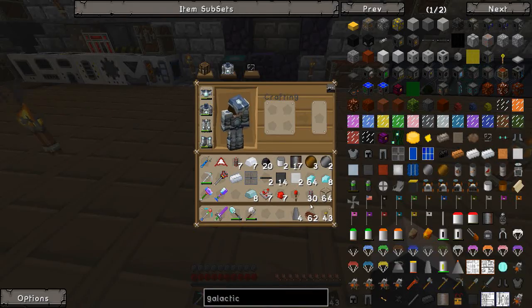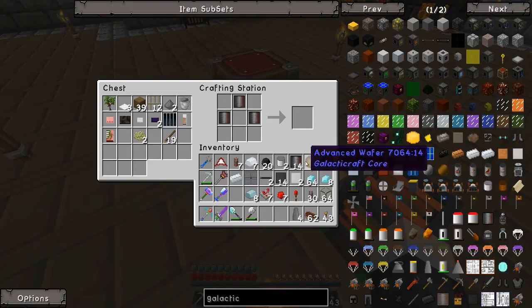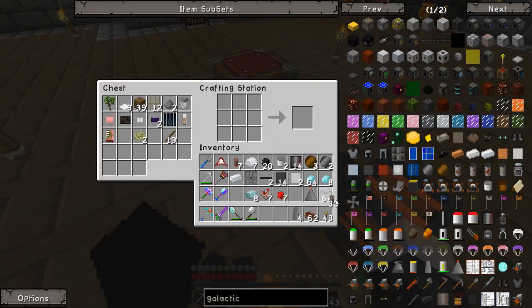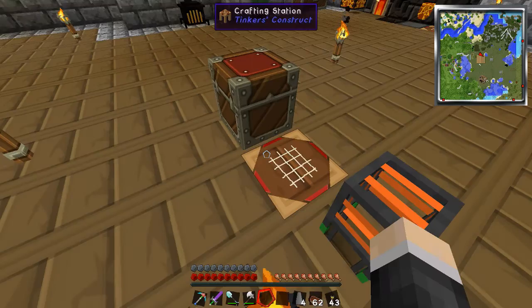I think that's it — no, we need the nose cone as well, which needs another three of these. I put those in the wrong place — they need to go like this with a redstone torch on top. There's our nose cone. And we still need to make the engine.